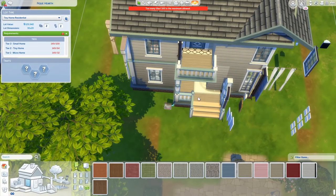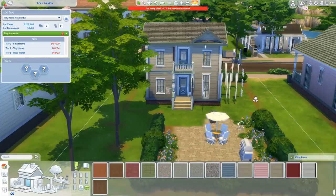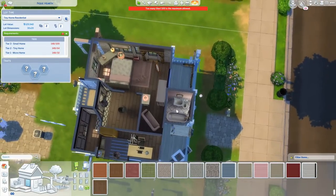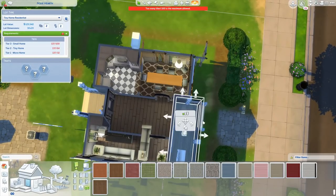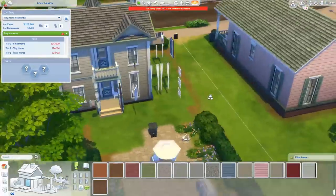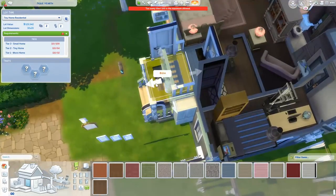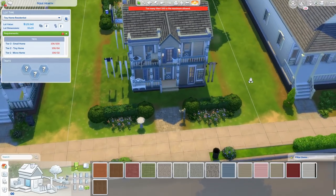This was an idea that I've been sitting on since before the Tiny Living Stuff Pack was announced. You guys know that every time there's a new pack, I kind of like to do weird things with the default townie homes, like the Goth home. I have a weird obsession with renovating the Goth home — I did the Goth home in an alternate universe where I made it into this white, bright, polar opposite thing. And then I also made the Goth home into a beach house with Island Living.